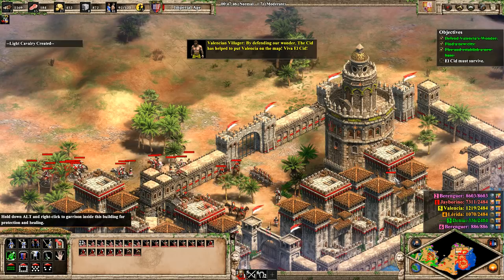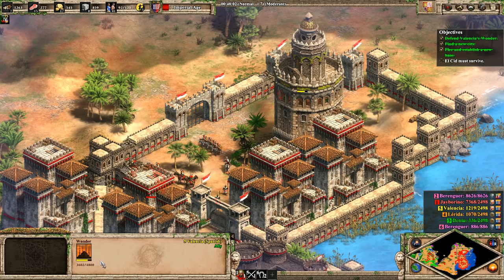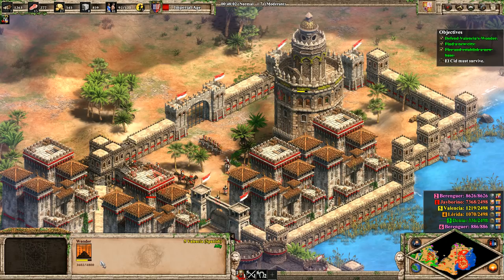The enemy attacks have really cooled, and it's ending — the wonder is finishing. 'The Cid has helped to put Valencia on the map. Viva el Cid!' And it's over. It just seemed like it had longer to go because it had taken some damage previously, but thankfully we kept it alive. And yeah, we don't have to go and kill Berenguer.